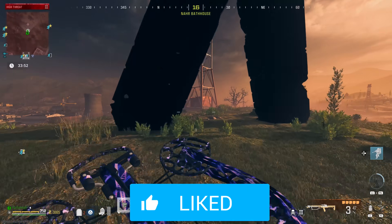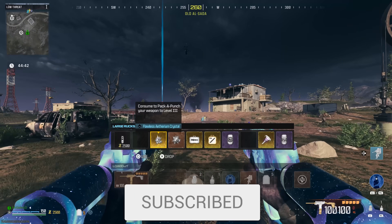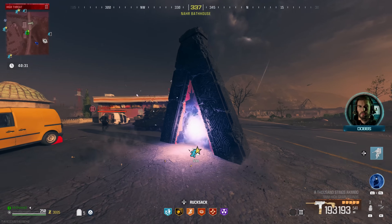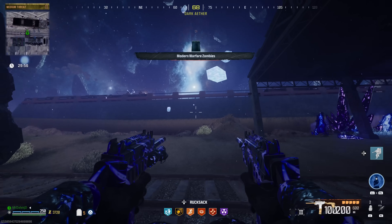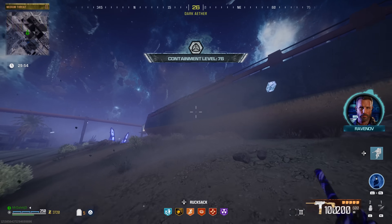Starting with unlocking the new Rift as a solo, we want an AR or SMG at least at Tier 2 Pack-a-Punch. First step, we need to go into the new Dark Ether mission. Let's enter the anomaly. Immediately upon spawning in, we're going to go onto this boat to get our first item.